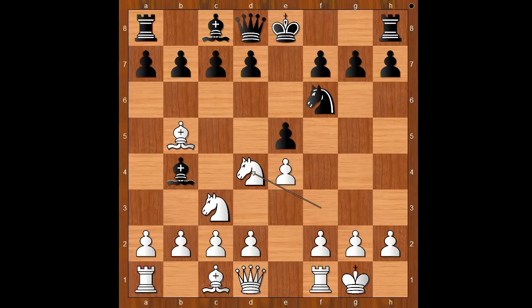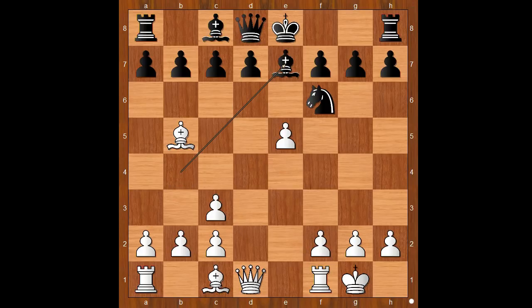Knight takes on d4, e takes on d4, attacking the knight. What is the best square for the knight? What would you do in this position if you had the white pieces? Nimzowitsch played the best move, and that is e5. Black didn't castle, and opening files suits white. Pawn takes knight on c3, d takes on c3, bishop to e7, pawn takes knight, bishop takes pawn. The material is equal, but white stands better. Why? How?